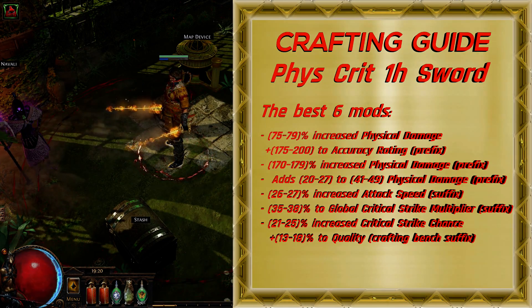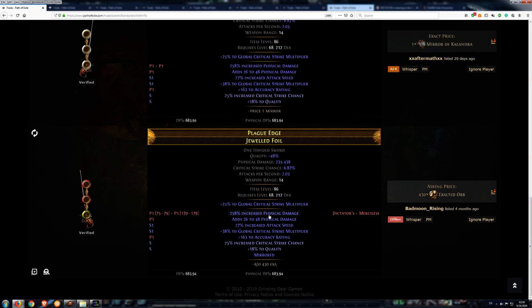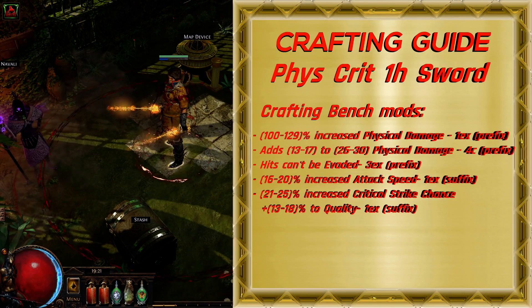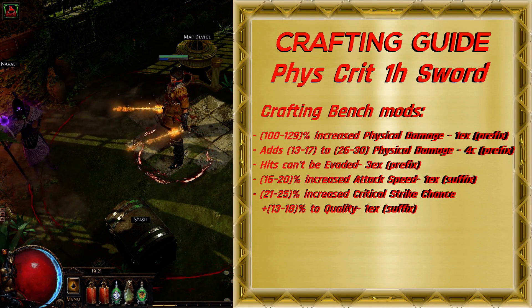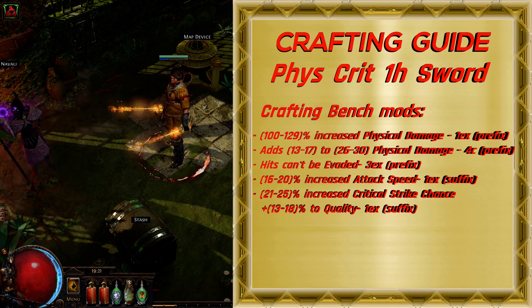I looked on trade and was able to find one such sword in the standard league with all 6 mods and a price of 430 exalts, which is no wonder as this sword has over 680 physical DPS. The chance to get all these mods together is really small, so you will need to add missing mods with your crafting bench.